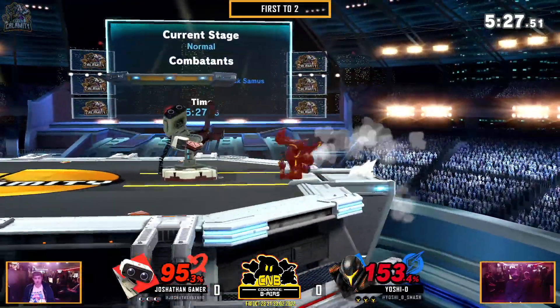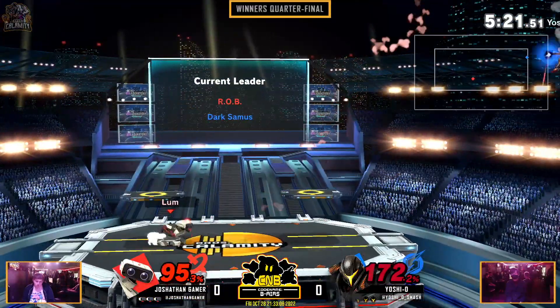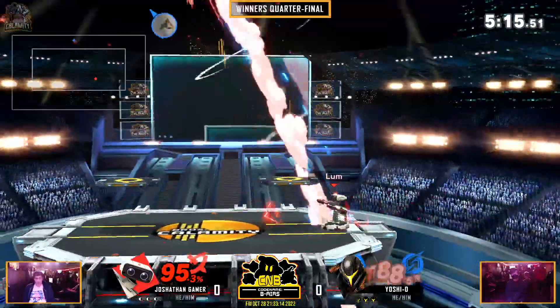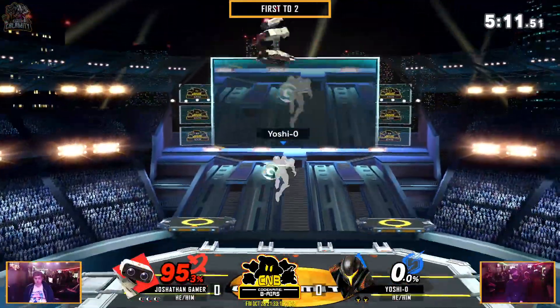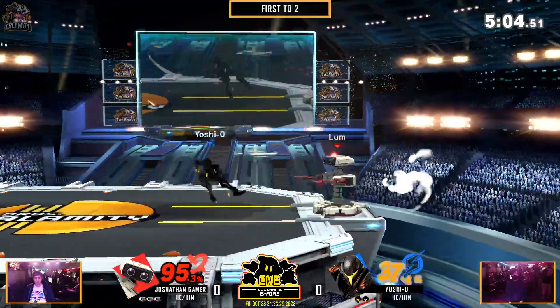That up air did not kill. He's going to down throw again — up air, again not killing. This is crazy. He's making Samus look like a big heavyweight. And then finally gets the kill with the up throw. But Yoshio by no means is out of this. All he needs is just to get one stock and he's right back in this game.